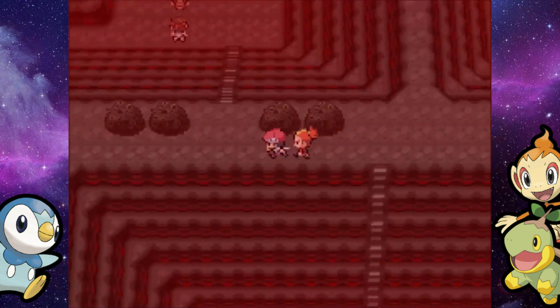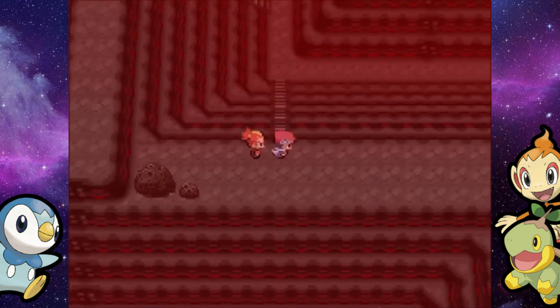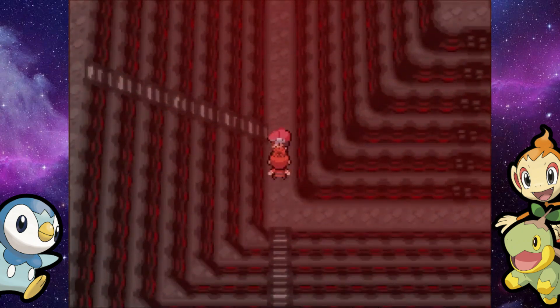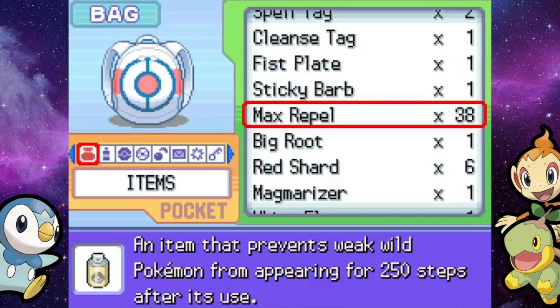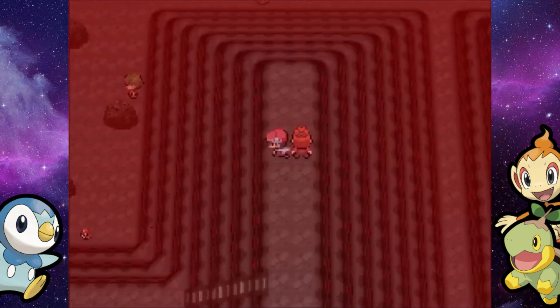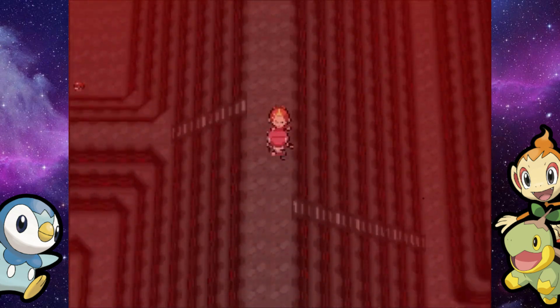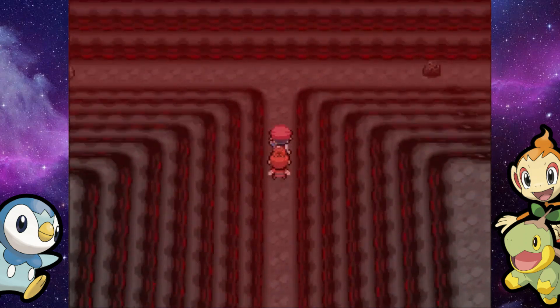Let's just go back to where we were earlier — somewhere over here where we fought the first couple trainers. If I can get to the staircase, I believe the people are waiting for us over here, waiting for us to destroy them — or waiting for me to destroy them, because Buck doesn't do anything. And I guess you actually do need Strength to access them.